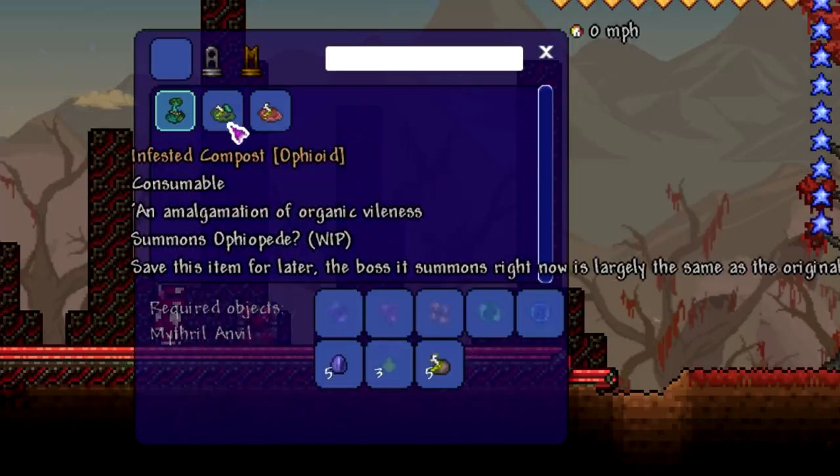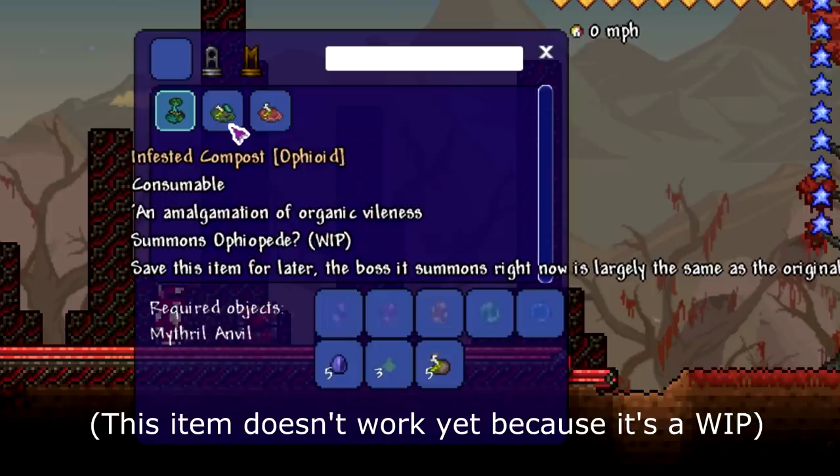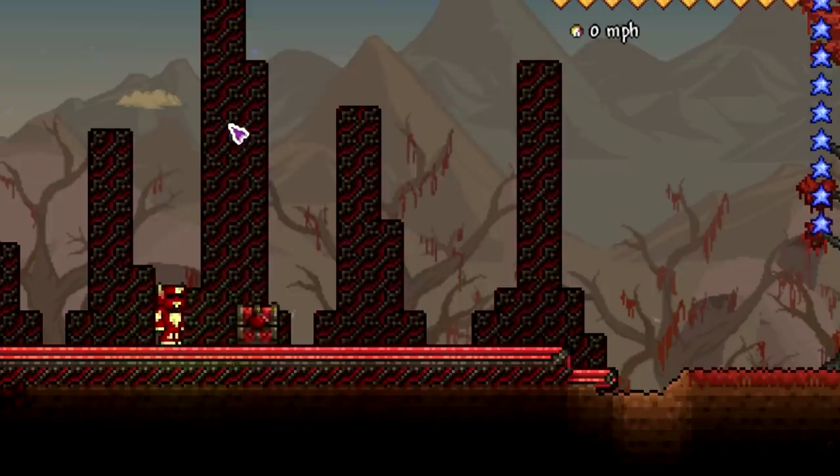The Amalgamation of Organic Vileness summons an Ophiopede - save this item for later. The boss it summons right now is largely the same as the original, so pretty much this summons a stronger Ophiopede. They're going to add a boss in the future that's way stronger, but yeah let's take a look at some of the items before you fight the boss.